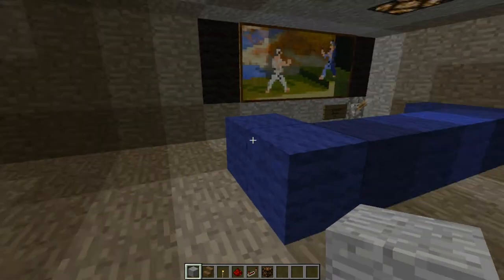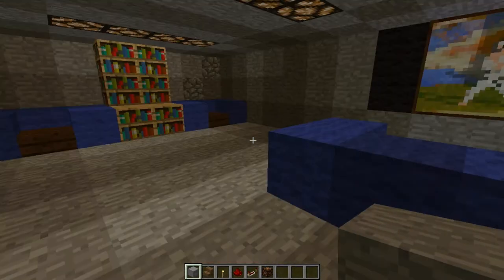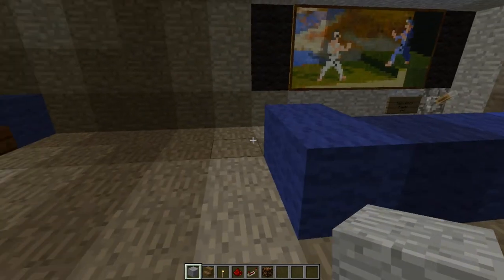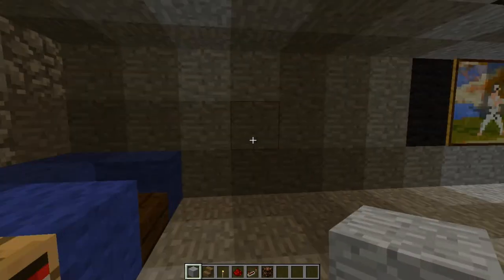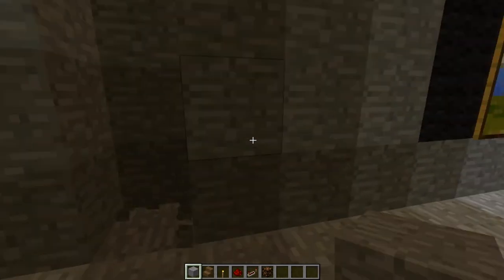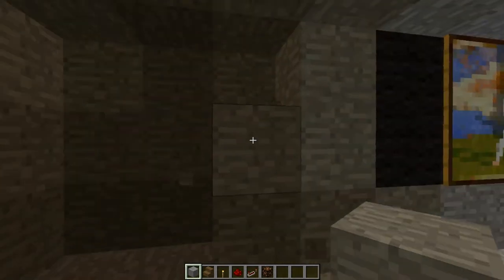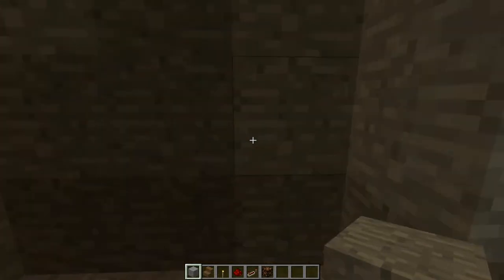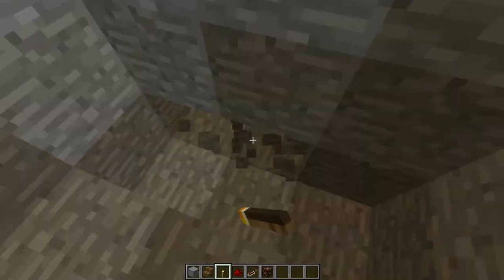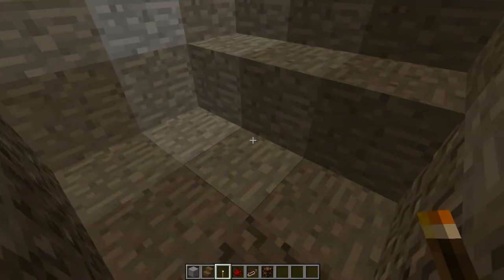So this is our room — our living room as we left off on the last episode. There's our TV, our furniture, and our cool-looking bookshelf. What we're going to do now is build the stairs leading down into our basement. We're going to go three high, one to the right, and one to the left of our other pieces of furniture. We're going to put in our stairs here.